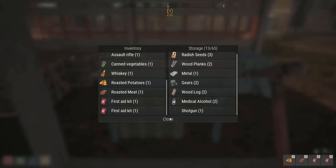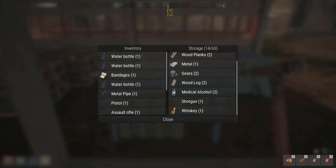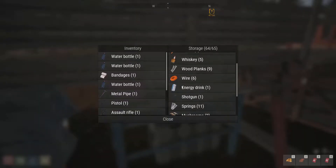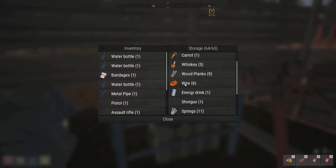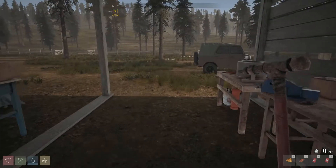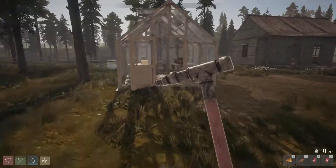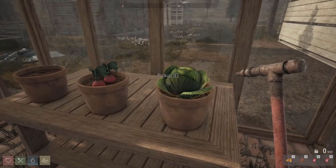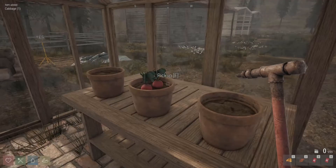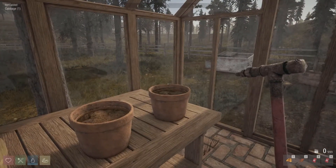We just don't need four weapons on us. We have a little bit of food. Whiskey we can drop off. And we have some water as well. Make sure there's nothing in here that I'm going to need — I don't believe there is. Let's check on our little plants. Looks like they're done! Isn't that amazing? There's two of them in this one — that's so cool.